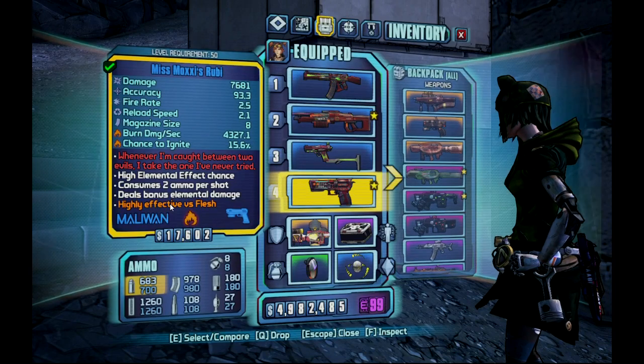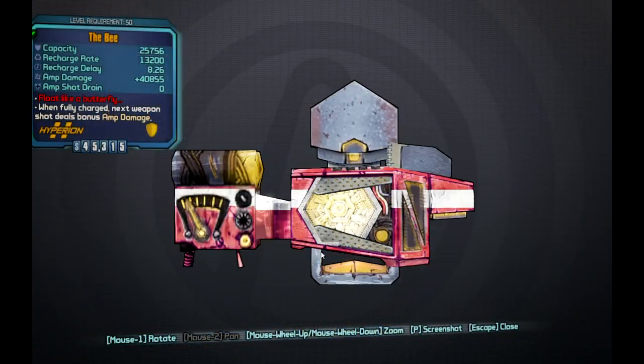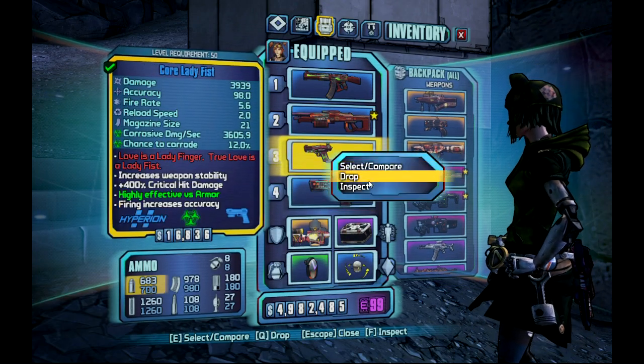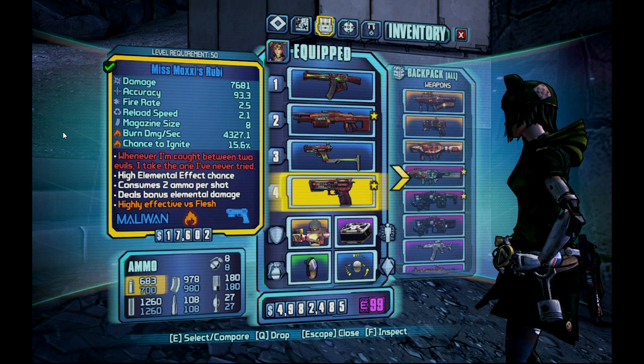Gear time. First off we've got a level 50 Bee, and we're going to use a level 50 corrosive Lady Fist. The big deal about this one is the 400% crit bonus and the fact that it's corrosive and we're attacking a robot. Both things matter to the Bee - the slag damage bonus, crit damage bonus, and elemental damage bonus all apply to the Bee and they work off the base gun.